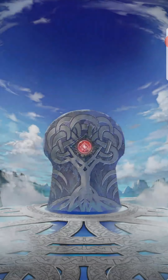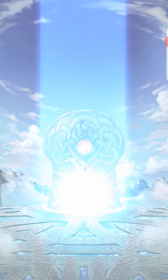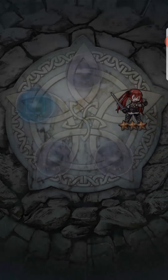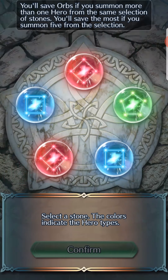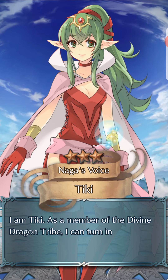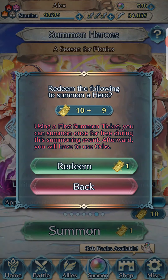As long as they give us a red orb, I'll summon red. Another three-star — reposition Selena. Eleven more to go. Keep summoning on red. Another three-star.